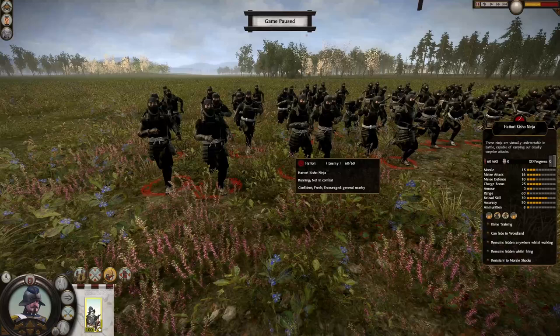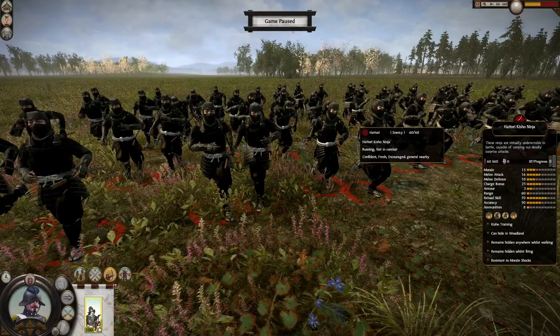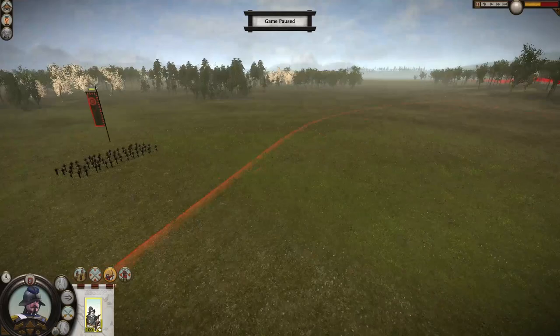That ammunition is bombs — they do throw bombs. They have Kisho training, which in larger numbers means they stay hidden. They can hide in woodland, remain stationary anywhere whilst walking, remain stationary whilst firing, and have resistance to morale shocks. With this array of abilities, this is a very good unit from the Hattori clan — the superior ninja clan in Shogun 2 Total War.